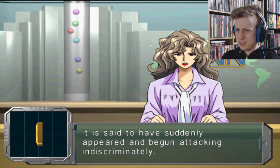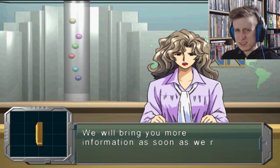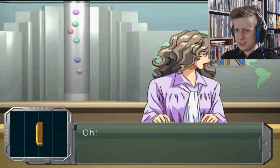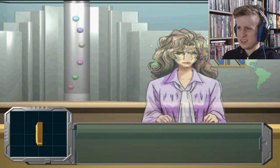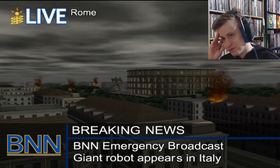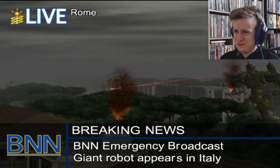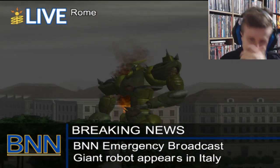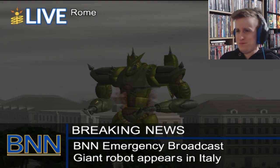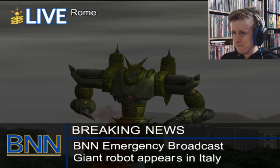It is said to have suddenly appeared and begun attacking indiscriminately. Damage is estimated to be catastrophic. We will bring you more information as soon as we receive any updates. We've made connection, we've got a live feed from the disaster scene. This is live from Rome — the city is under attack by a towering humanoid weapon which suddenly appeared out of nowhere. The weapon appears to be attacking indiscriminately. The city is burning. Something shot out of it. The city is fast becoming a blazing ruin. This isn't a movie, this is real.